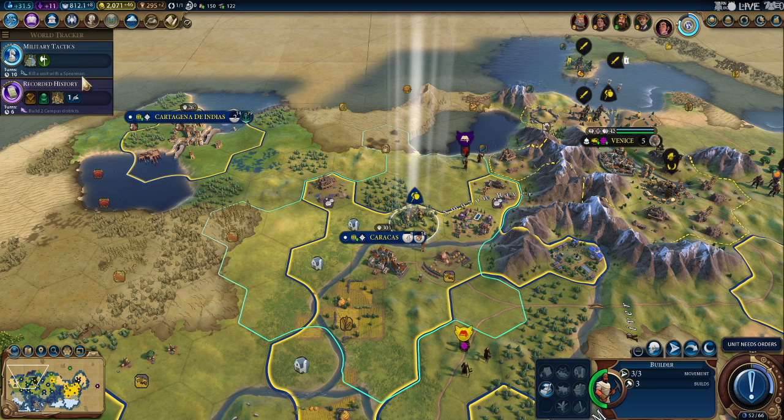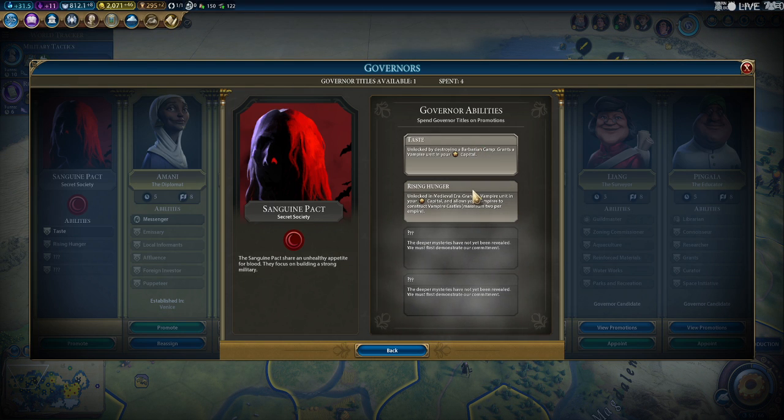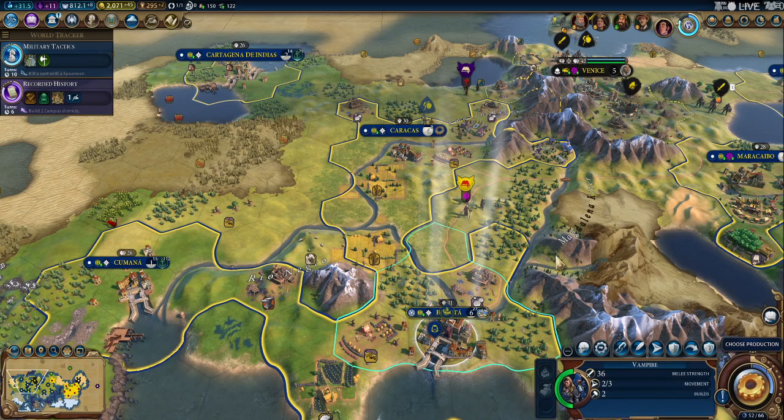Okay, I doubt we're going to be able to get this one, so let's take out the woods. Bam. Promote our governor — rising hunger. Grants a vampire unit in your capital. Allows vampires to construct vampire castles. Unlocked in the industrial area, grants a vampire unit in the capital, increases maximum vampire castles to three. Vampire now intimidates adjacent enemies, reducing their combat strength. Pillaging now costs one vampire movement. Okay, cool. Vampire.